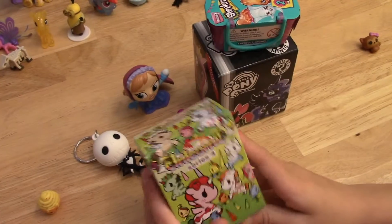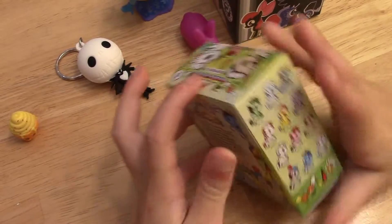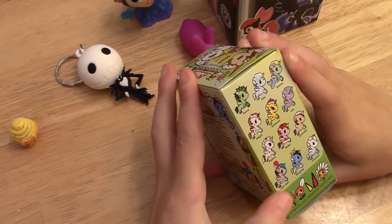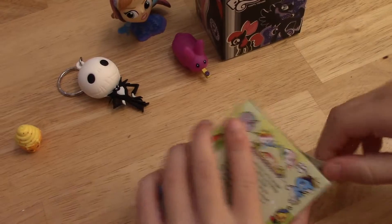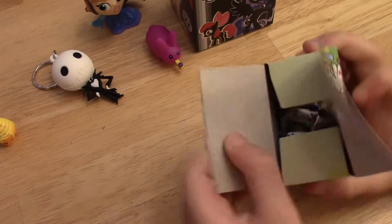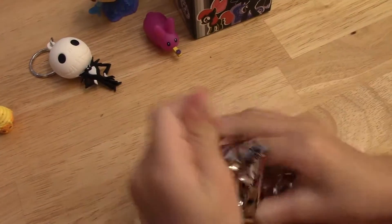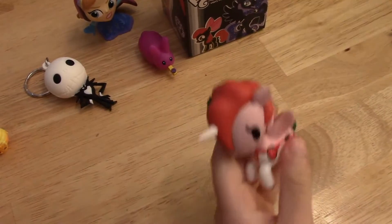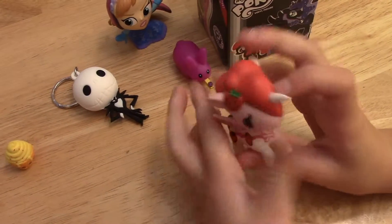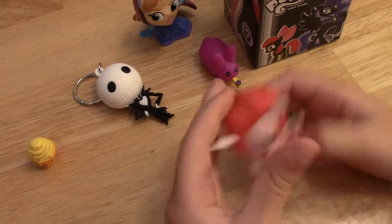Let's do this Unicorno Blind Box. Here are the ones you can collect. I really want Can-Can, Polina, and Cornetto. Let's see which one we get. Oh, this one's pretty! Her name is Ruby. I love strawberries — I didn't even see this one on the box. This one's really cute. I love strawberries — do you guys?